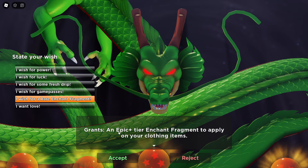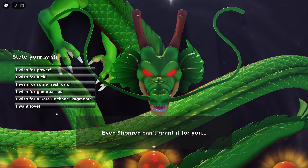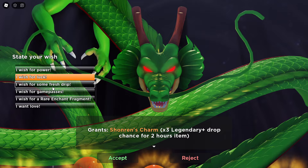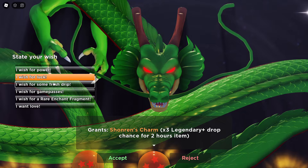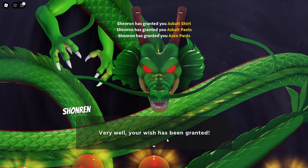Rare enchant gives an epic-plus tier enchant fragment — I swear legendary is the highest tier, so Shenron why are you scamming me? And for love — even Shenron can't grant it for you. Okay, I think we're just gonna do exclusive drip. He better give me items you literally cannot obtain in-game. Wishing for luck or drip really seems like the best two. In two hours of the luck buff I could probably get better drip anyway. But if this video gets 1K likes I'll summon Shenron again. For now, we'll get three drippy items — your wish has been granted.